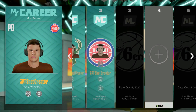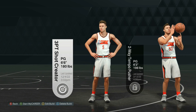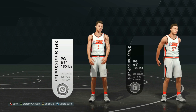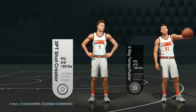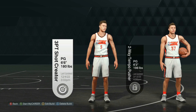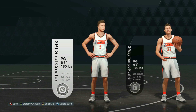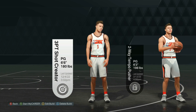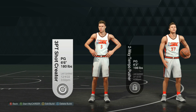To start this VC endorsement glitch off, you want to go ahead and make a brand new player. I recommend making this player exactly like this — we're going to be doing this glitch on a 60 overall. Make sure you put the position at point guard and give this player sharp takeover. This is the easiest position to do this endorsement glitch on. With a new player, you'll be able to unlock the mobile one endorsement after one game. This glitch does work with any endorsement you can unlock, but mobile one is the fastest and easiest, and you can repeat this glitch by making new players over and over again.